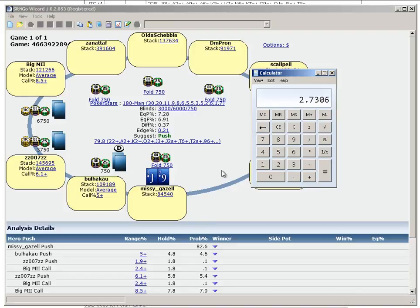So those are the tools available for working out correct shoves when short stacked at the final table. I think you can also change the structure in Sit and Go Wizard — I've just left it as the standard default 180-man here, but you can change that.